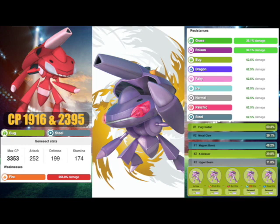In the main series it's a four-times weakness, and in Pokemon Go you could think of it as a two-times weakness. But it's going to be extremely weak to Fire Pokemon, so Fire Pokemon are going to be the best to go up against it. It's going to be resisting Grass, Poison, Bug, Dragon, Fairy, Ice, Normal, Psychic, and Steel. Genesect is a beastly, beastly typing — it just has to look out for Fire.